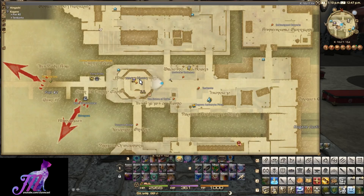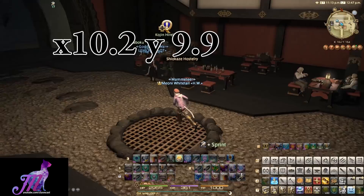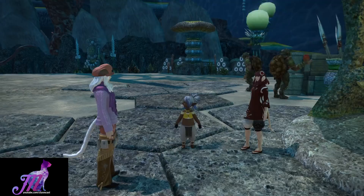If you come to Kugane, you will find inside the hostelry at X10.2 Y9.9 a level 62 quest on this Kojin called 'The Seaweed is Always Greener'. This will take you to Tamamazu under the Ruby Sea, also the home of the Blue Kojin.